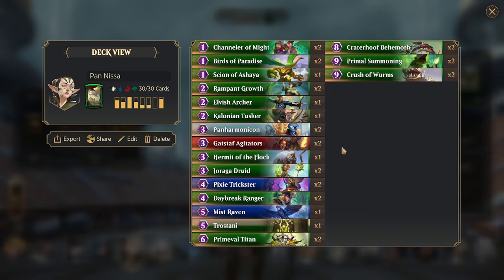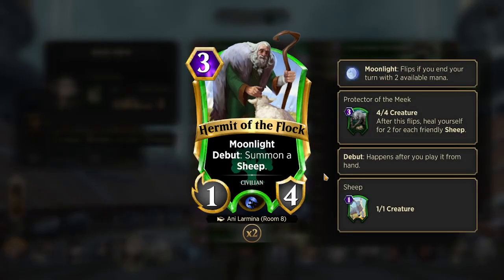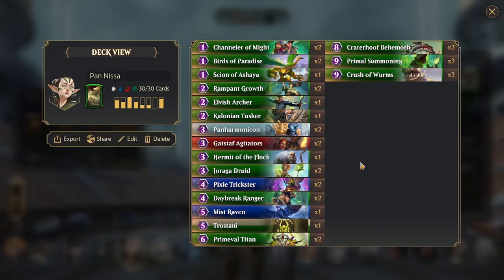It's a really strong card, probably a staple in 99% of Nyssa lists outside of the deck that I've built, which was Caddy's Claws. And we have one Hermit of the Flock — summons a Sheep, turns into a 4-4, kills a 2-3, very good turn 5 play, but you can just use it early to drop multiple blockers on the field on turn 3.